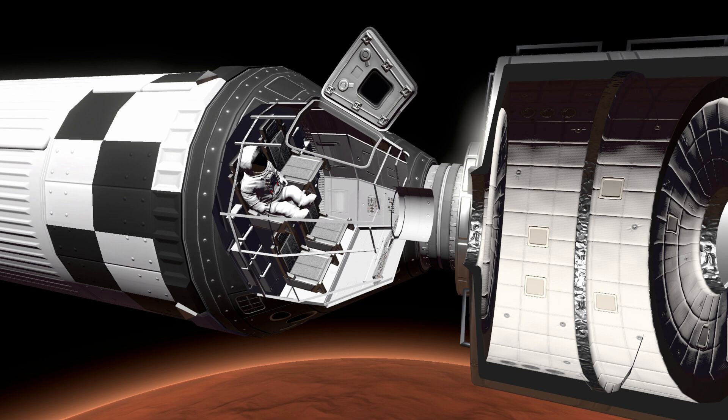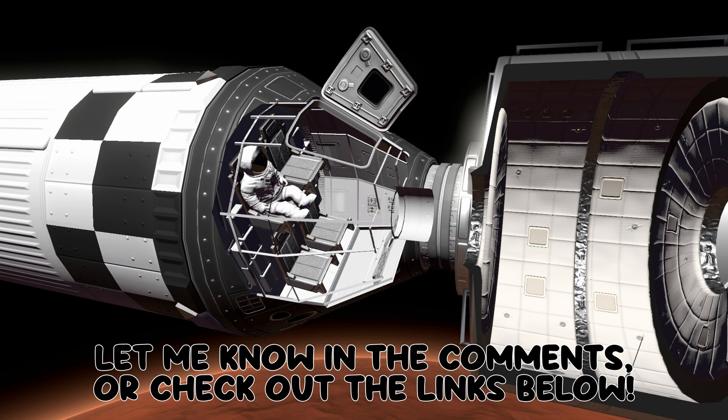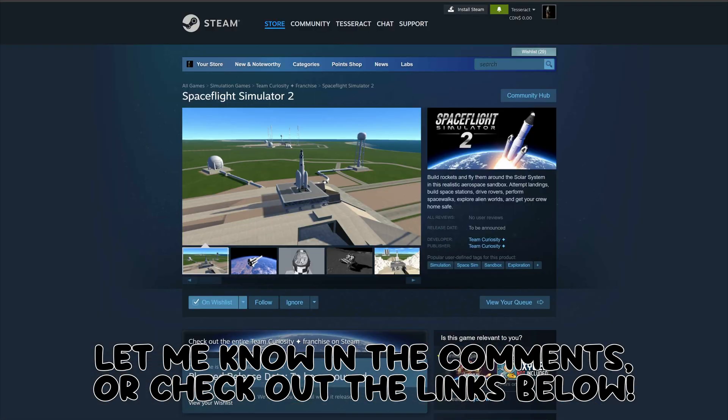The final image shows the inside of the spaceship with your astronaut floating over what I'm assuming is Mars, and the hatch to the capsule is open. You're going to leave your seat, grab your EVA pack, and be able to exit the spacecraft through the capsule door — or make your way through docking ports into a space station. That's all the photos we have so far, and the game is now available to wishlist on Steam.